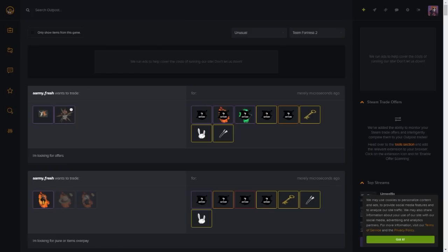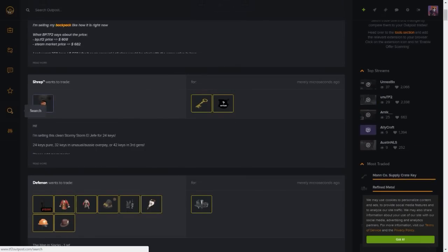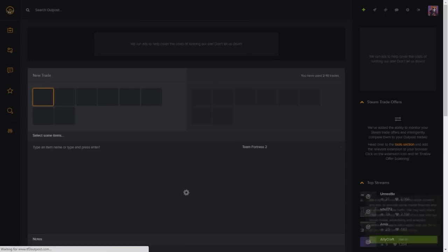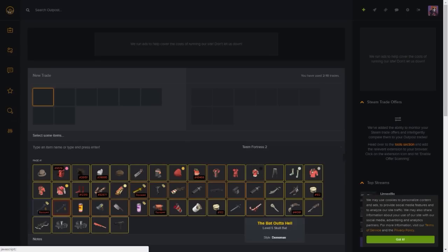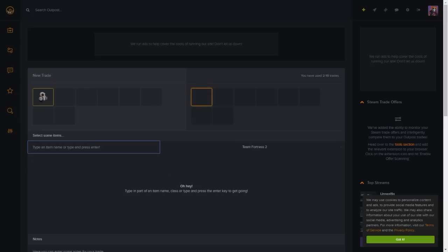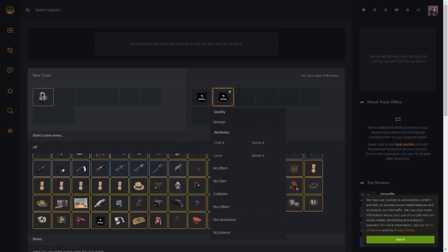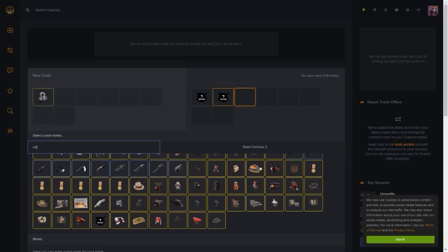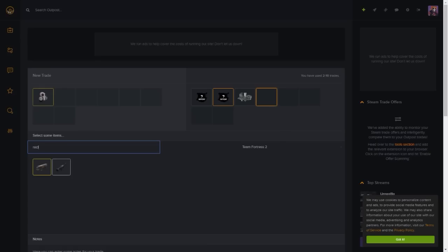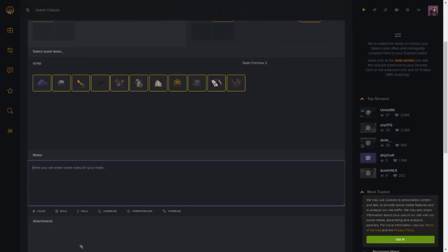The next major trading site is TF2Outpost. I use this for unusual trades, but it works for just about anything. To sell cosmetics, click the Add New Trade option and list anything from your backpack that you'd like to sell. Using backpack.tf pricing you can make a trade at a suitable price. For example, knowing the Last Breath costs 4.77 refined, search for it in your backpack and add it to the left side - the items you want to sell. On the right side add what you want in return: items with offers ticked, maybe a strange version too, plus refined metal, reclaimed metal, and scrap metal covering every possible payment variant.